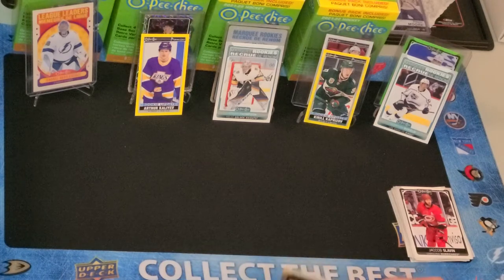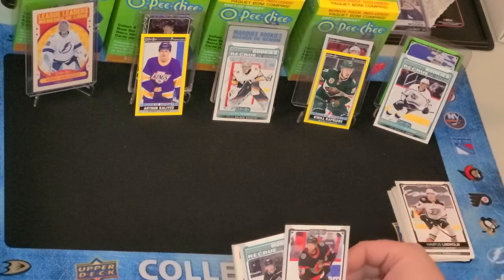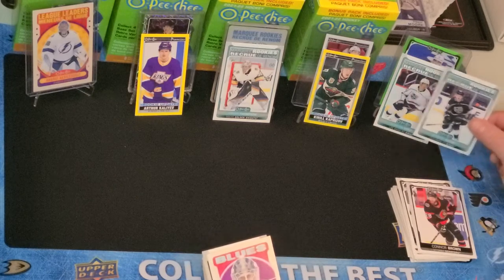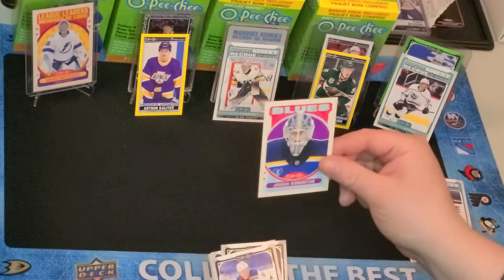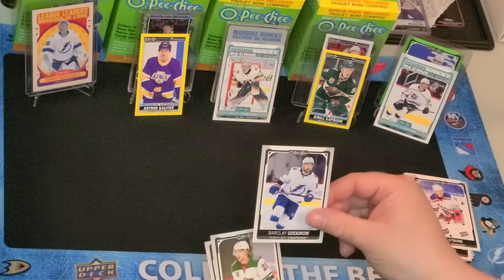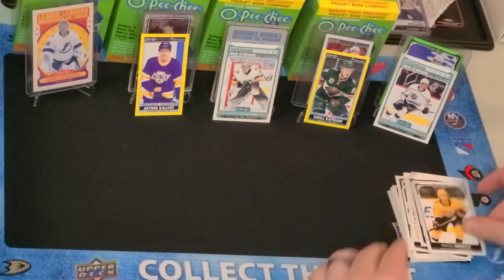So, no Zegras yet. Zegras and Caufield are the two we're looking for. Hampus Lindholm. Oh, you're a nice one — Kupari. Should put him by his buddy; they're playing on the same line, actually, the last couple games. Jordan Binnington, Ryan Strome, Barclay Goodrow, Jonas Brodin, and Rocco Grimaldi.